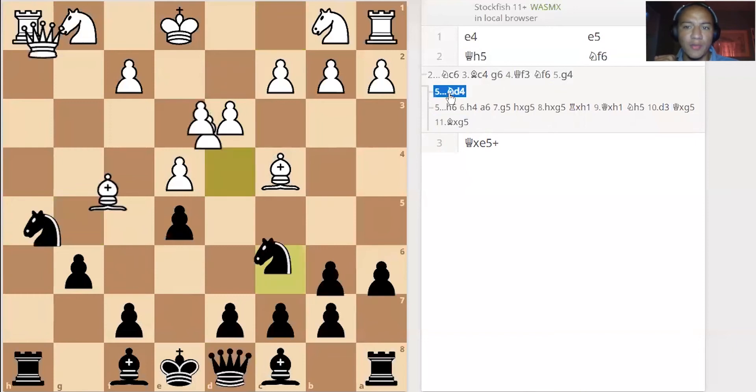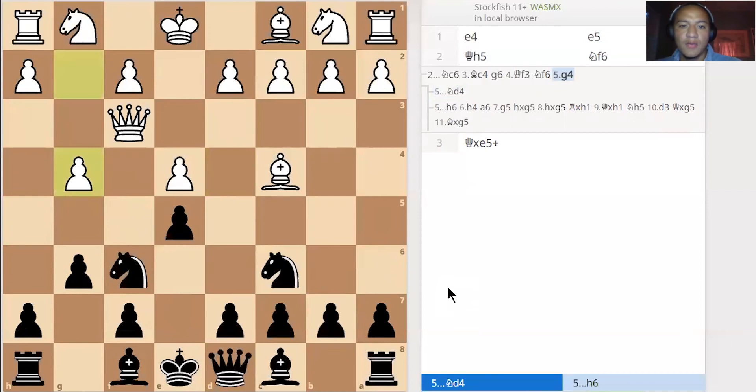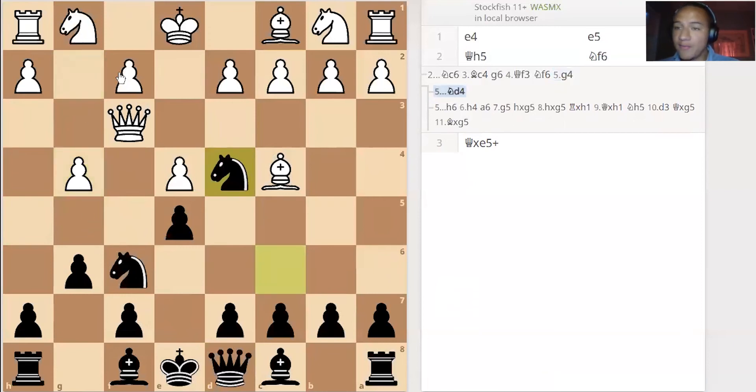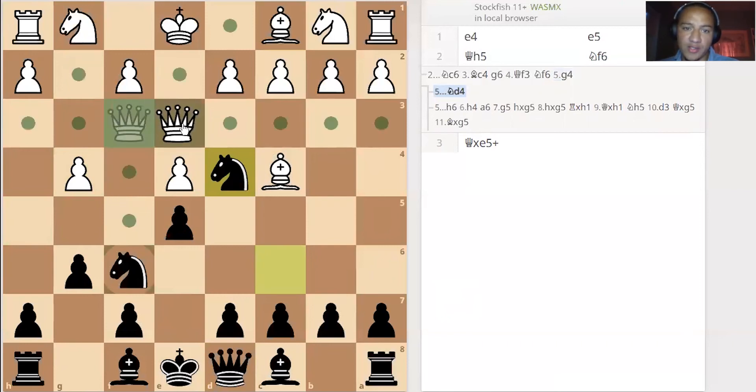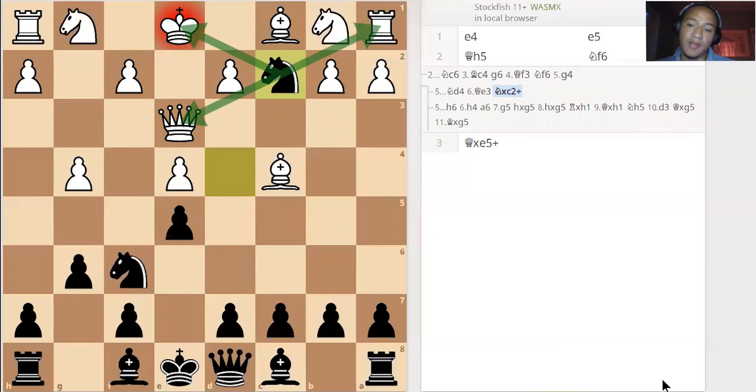So let's go back to the position after knight d4. That's the best way to defend against this pawn push — it forces the queen out of the f-file so you can't be checkmated anymore. The queen has to go somewhere else, like e3, but then you can just fork them. That's actually a triple fork, so take your pick.